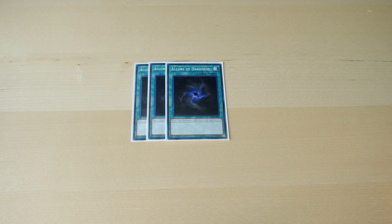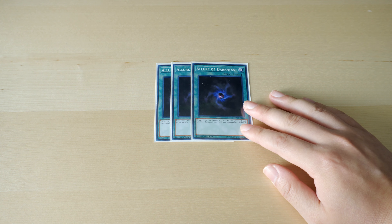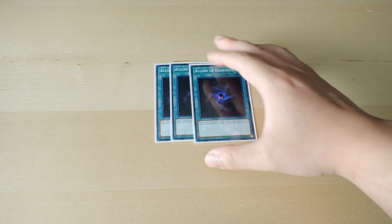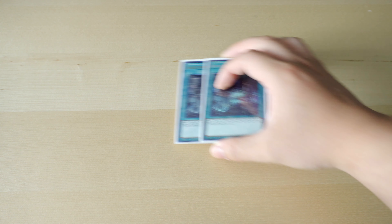I'm playing triple Allure of Darkness. The whole point, like I said, is to draw into the deck and see our traps and starters turn one, so this makes the deck really consistent. We're playing all Darks, and we don't mind banishing a Danger or an extra Orcust because we can bring it back with Galatea. And this is not a hard once-per-turn, so you can draw a lot of times in the turn.